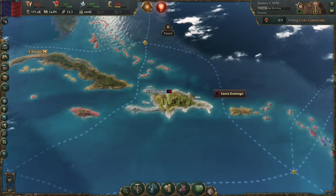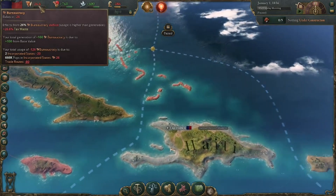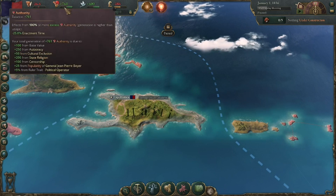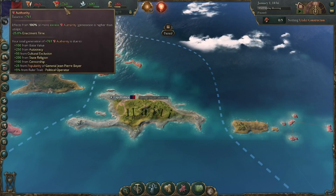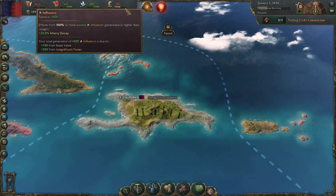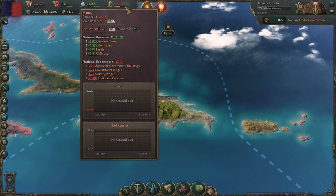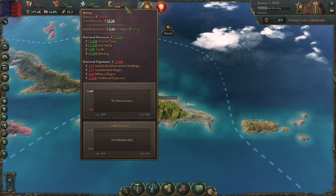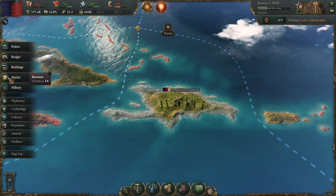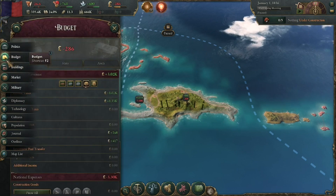The game is paused right now so we're just going to focus on a few things. Bureaucracy is in the negative, which is not too good. We have a lot of authority, which is really nice. Influence is not bad, but our money is really what we're hurting on right now. It looks like we have a lot of expenses going out and we're not making enough revenue to counteract that. Let's go into budget first.